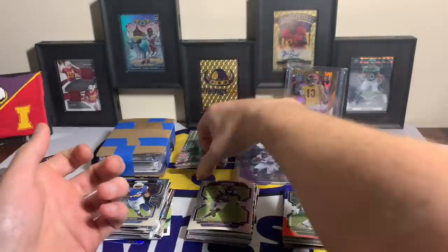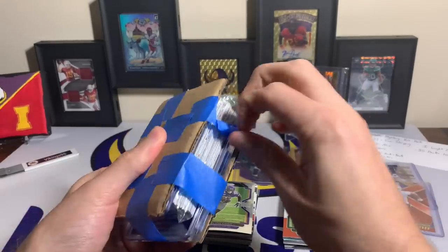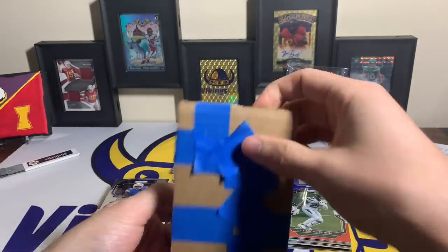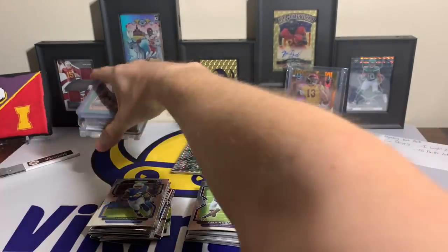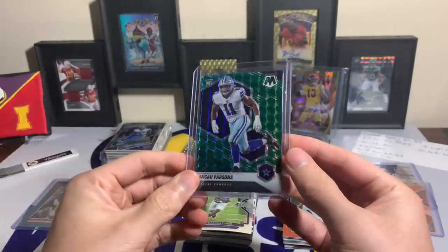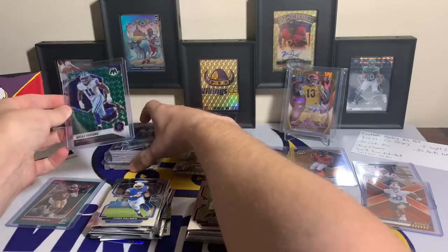Now the big question — we have a one touch here. Got a one touch, hope for the best. I can't remember off the top of my head if any cards were shown in a one touch in the listing, so this will be interesting. Let's see — top card is an Elijah Mitchell green laser, I like it, followed by a Micah Parsons green rookie.